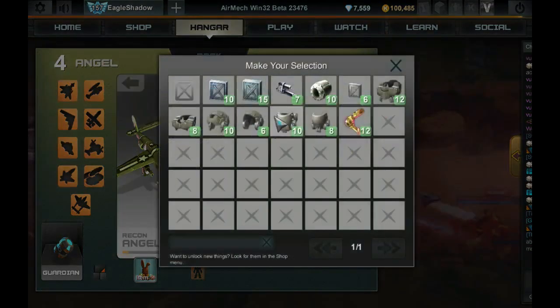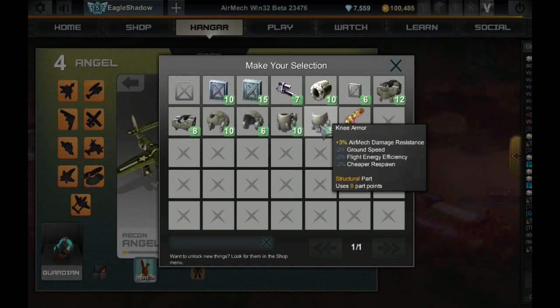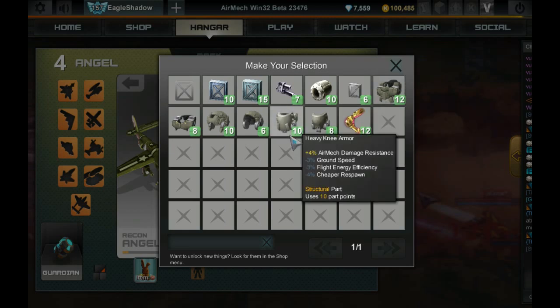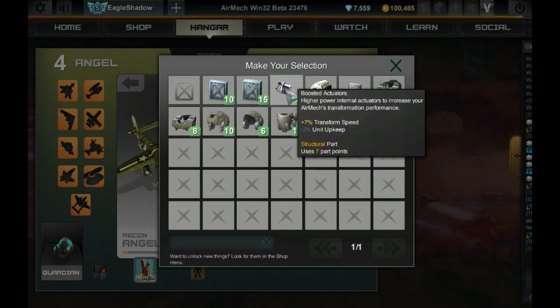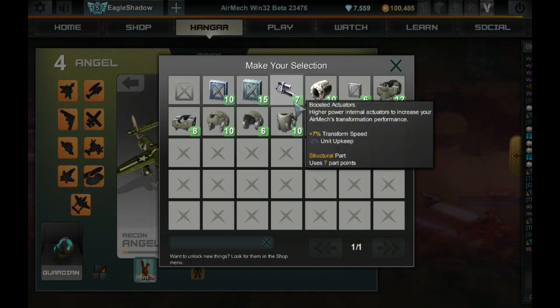For structure parts, all of the armor and heavy armor options just give AirMech damage resistance with different negative stats, so you can look through those and choose if you want. Otherwise, you should use the Boosted Actuators or Servos, which both give transform speed — though Servos give a little less energy cap so they're less recommended. You want transform speed because you transform so much — going from ground to air to ground as you run out of energy and return to base. It's good to transform quickly while doing that.